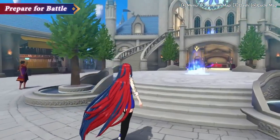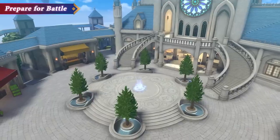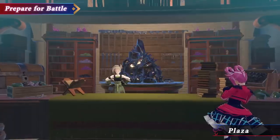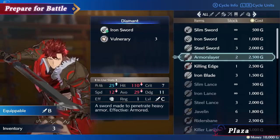First things first, you should focus on preparing for battle. In the Plaza, you can access the Armory and Item Shop. Be sure to stock up before heading into combat.